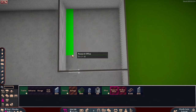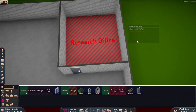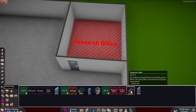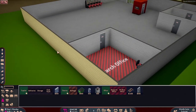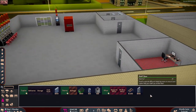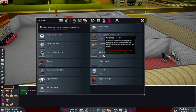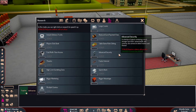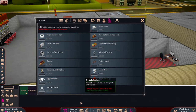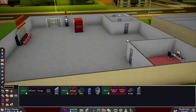We only need a 3x3, but since I've built a bigger room I'll just use that. The only thing we're missing is a computer desk. Now your research office is good to go and employees will come here. To research things, you just click on the research button at the bottom. You can research advanced security and a lot of other stuff — just mess around with it and have fun.